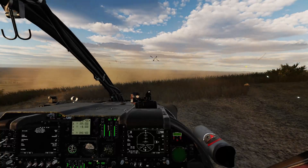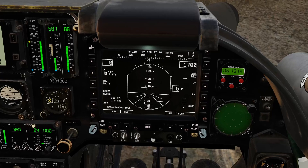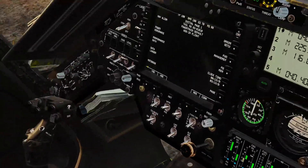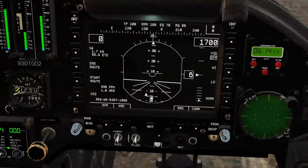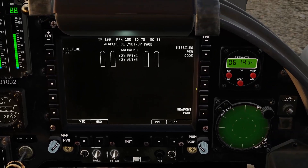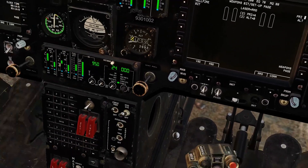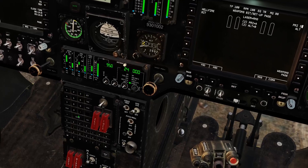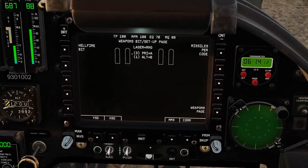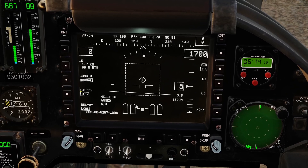Jump in the cockpit. I'm just going to set up our missiles first. Going to go down to here and set it to ON, then go over here and set that to ON as well. I'll bring up the weapons page, go into the weapon setup page, missiles per code. I'm just changing that to 3 and then 1. That should be all set up. Then we're going to go over to the weapon and change it to norm.